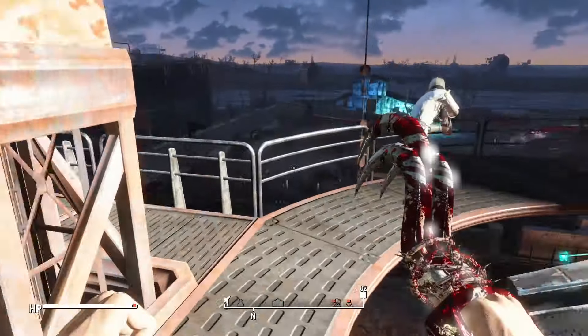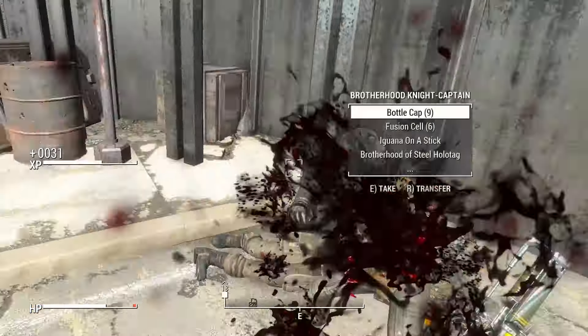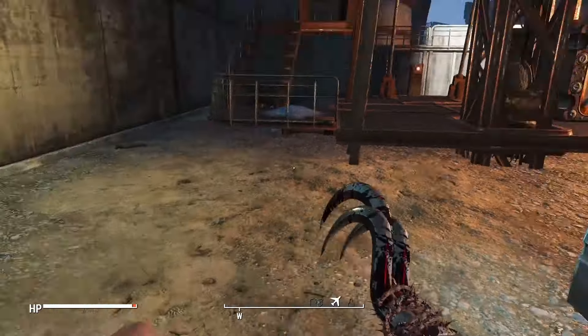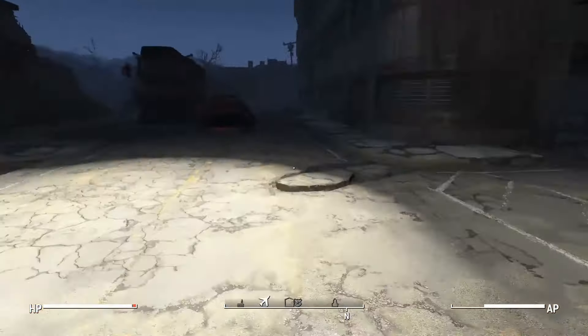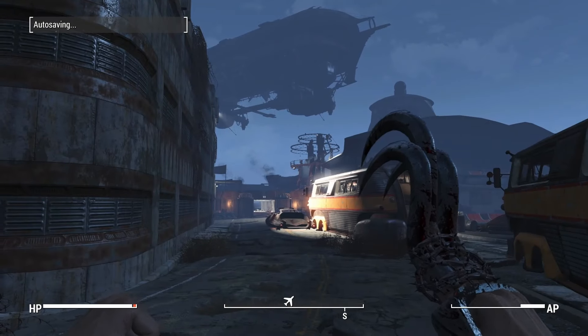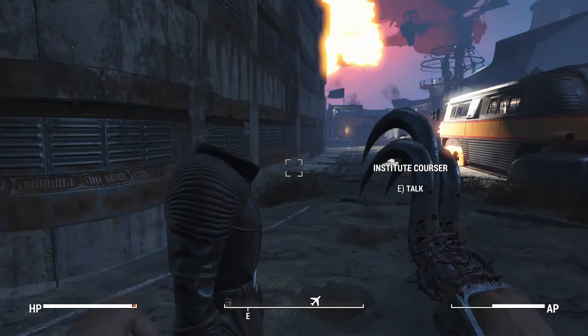Take out Ingram, let the synth thing do its thing. Take out Danse — he took about four hits to kill. Figured they'd give him power armor but guess not. They can give us power armor as soon as we join the Brotherhood but they don't give him any. Try to take out Maxson but he's on the roof somewhere so I can't get to him before it's time for Liberty Prime to do his thing — and I have to say, best robot in the game. Brotherhood's dealt with, and that is pretty much the end.